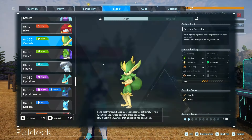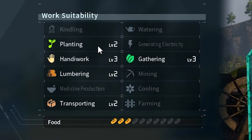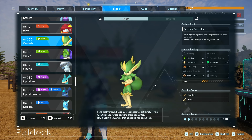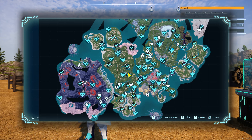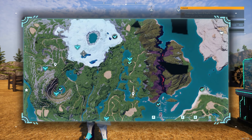The very first Pal is Verdash. Verdash has level 3 in gathering, level 2 in planting, level 3 in handiwork, level 2 in lumbering, and level 2 in transporting. It is an amazing Pal to have in your base because of all these different things it can do — it's an all-rounder that will cover various aspects of your base. Verdash is normally found on the map at the top near a snowy mountain area, at a level 35 alpha dungeon.